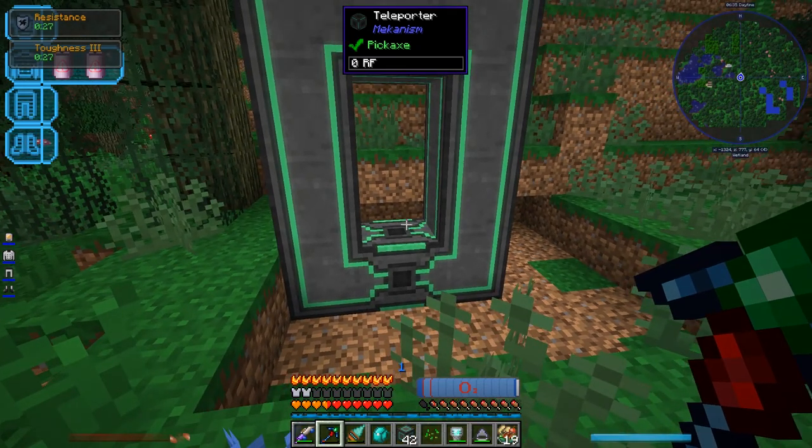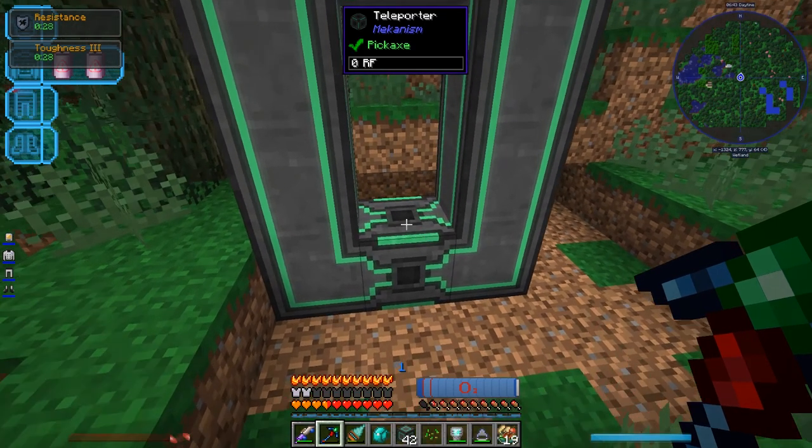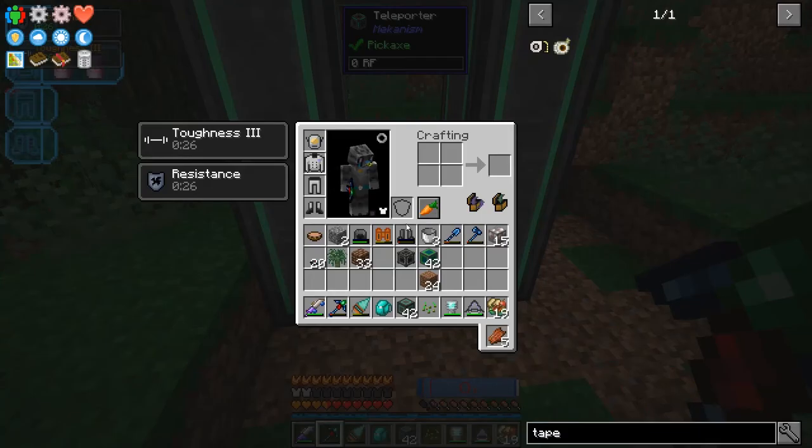Let's build a portal here so I can always come back. Got the teleporter set up, but now I have the problem of powering it. I could use a quantum entangleporter, but I'd rather not leave that here — it's a pretty expensive piece of machinery just for a simple teleporter.